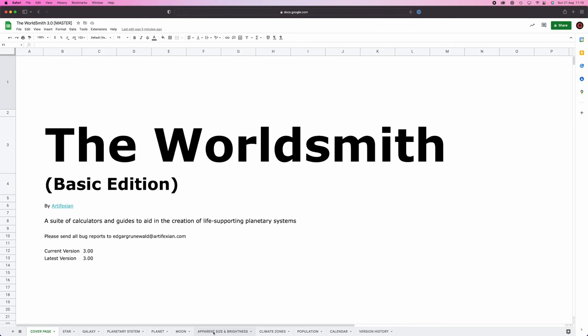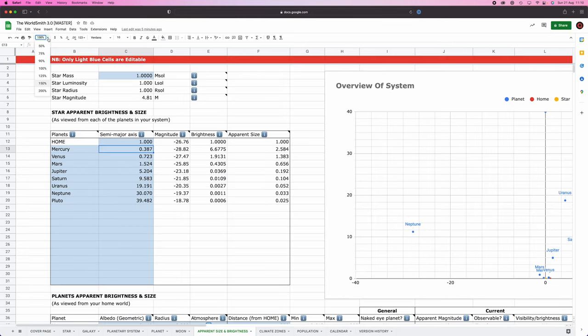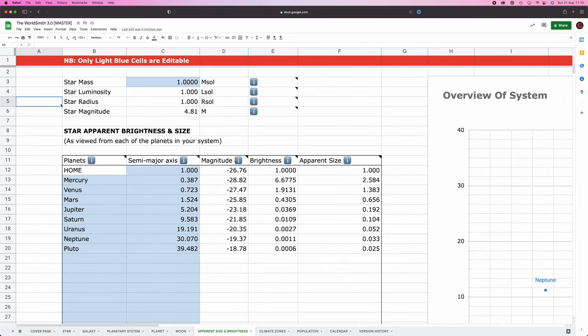Big news: the apparent size and brightness tab has been completely reworked. The critical error is gone, plus there's a whole bunch of really cool new features. So go check it out — link's in the description. There are still a few weird edge case bugs in it, but for most applications it's working 100% fine. Thank you, Daniel Bamberger, for putting this together. This is literally none of my work — it's all him.